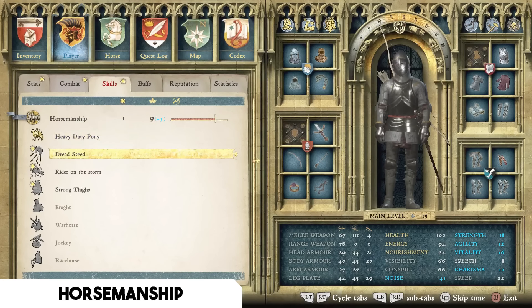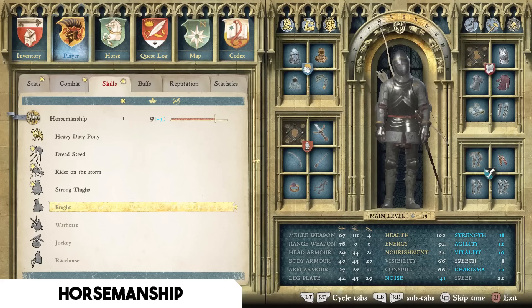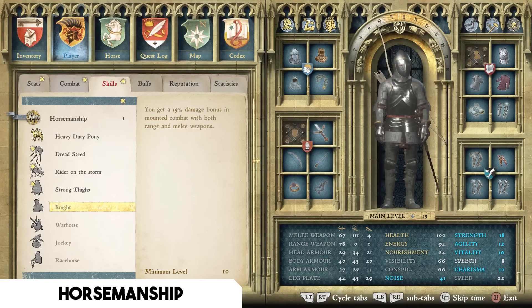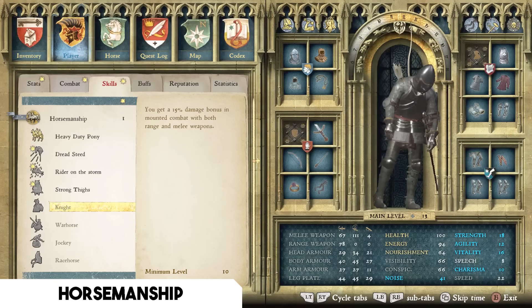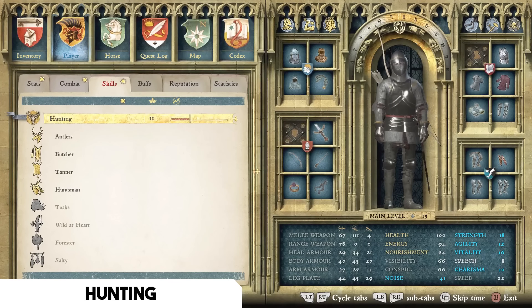For the Horsemanship tree, there isn't much I find universally effective. The one recommendation is Knight — you get a 15% damage bonus in mounted combat with both ranged and melee weapons. Mounted bow combat is effective since you can ride away, enemies sprint after you but never have enough stamina to catch you, and you pepper them with arrows. Knight boosts that efficiency. Outside of that, the tree isn't super impactful since most players use the horse mainly for transit.